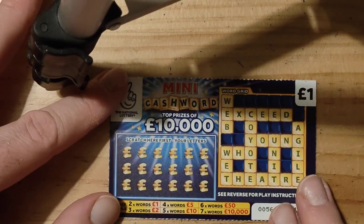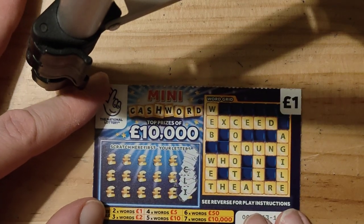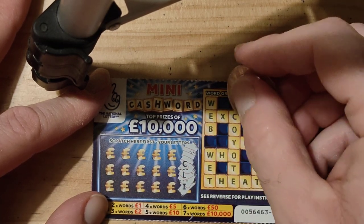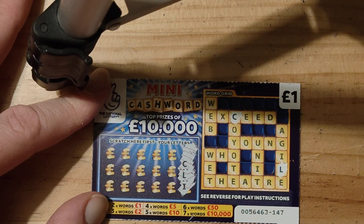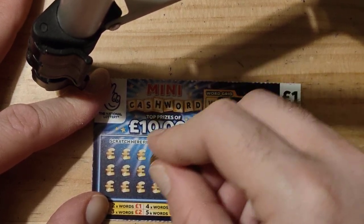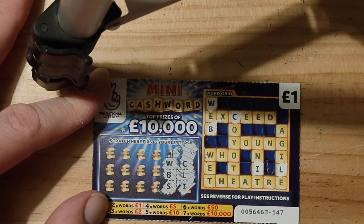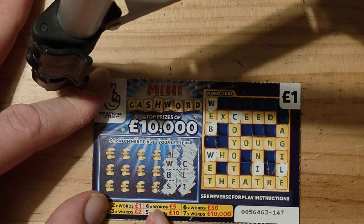So let's do this one. C, L, and I. Move this over a little bit, that should be better. So we need a C, we need an L. C, L, and I. W, B, S. Nope, can't see an S there. I have messed up some W's. One there. Yep, that's all right.